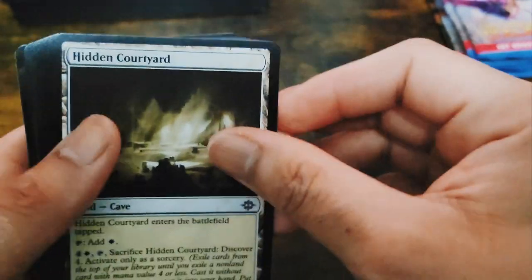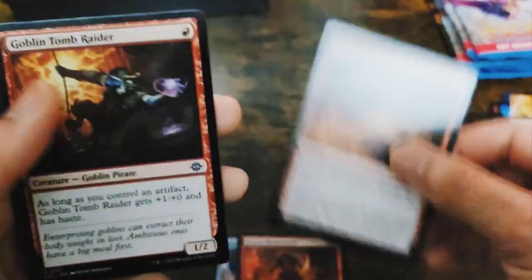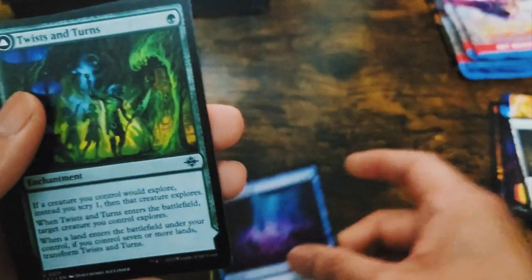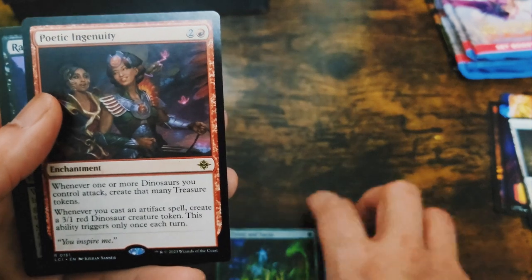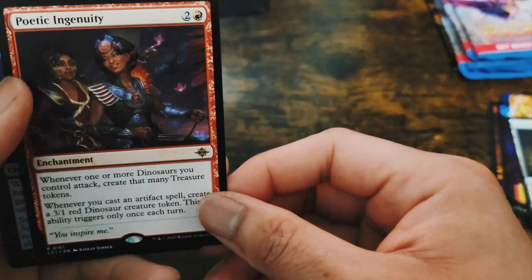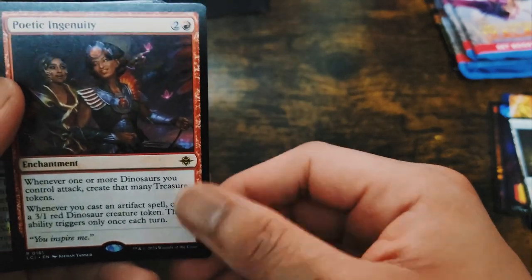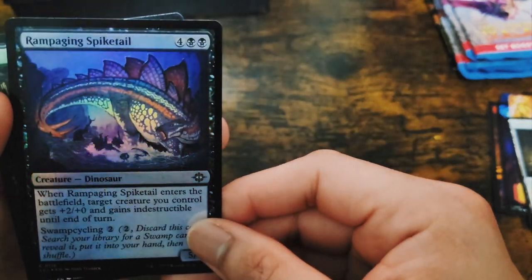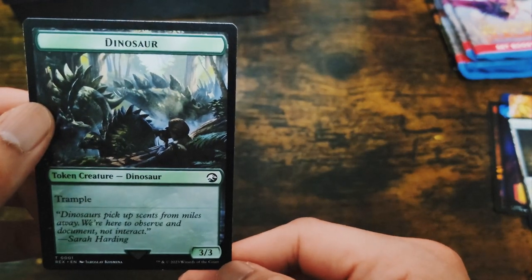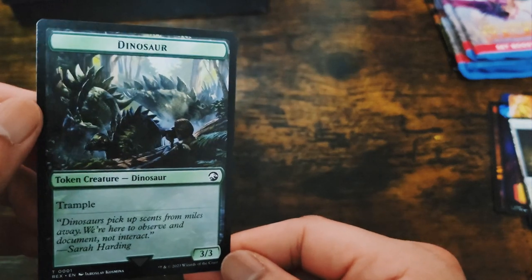Getting a courtyard for the land. Twisting Turns for a rare. Poetic in Unity — a season enchantment: whenever one or more dinosaurs you control attack, create that many treasure tokens. Oh okay, so it's for a dinosaur deck — that's pretty cool. A Rampaging Spy Tail foil. And a dinosaur token... wait, it's a Jurassic Park edition token. Cool, I haven't seen one of these.